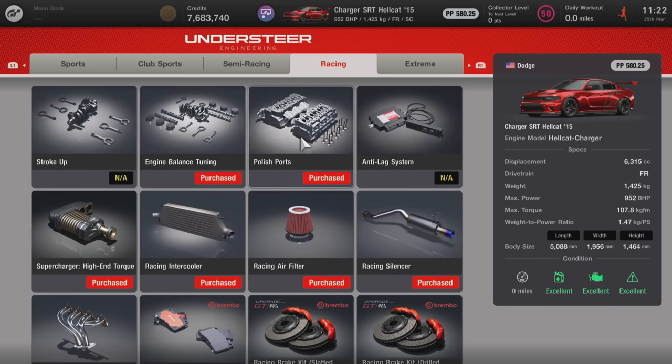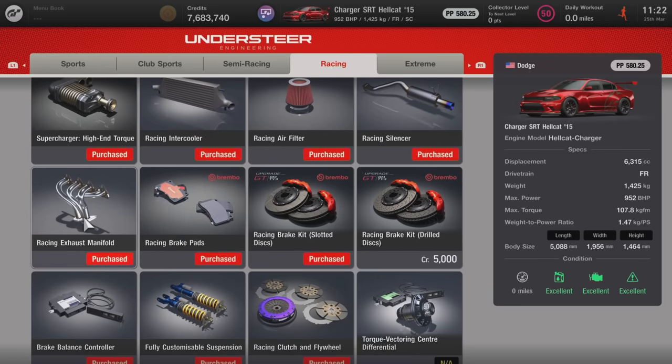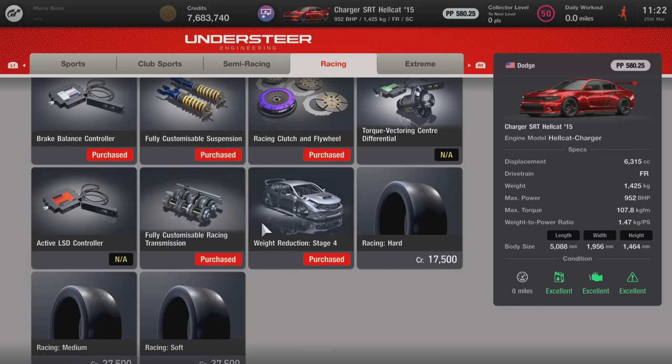From racing: engine balance tuning, polished ports, supercharger high-end torque, racing intercooler, racing air filter, racing silencer, racing exhaust manifold, racing brake pads, racing brake kit slotted, brake balance controller, fully customizable suspension, racing clutch and flywheel, the fully customizable racing transmission, and weight reduction stage four.